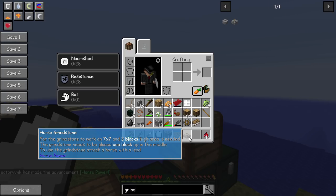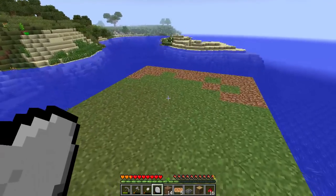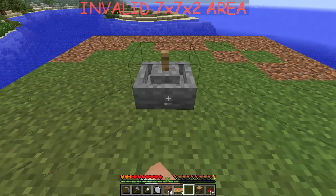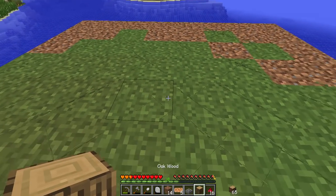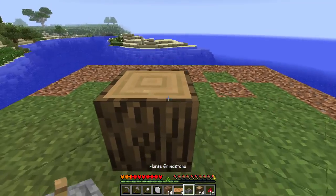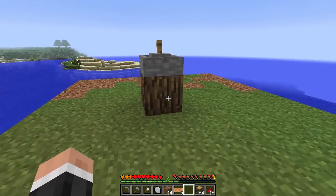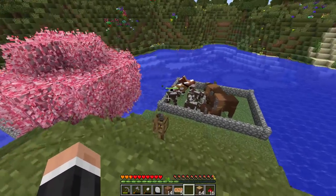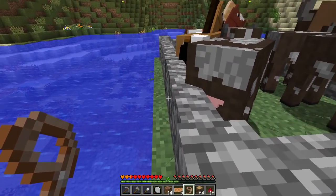The grindstone needs to be placed one block up in the middle. Use the grindstone, attach a horse with a lead, and a two-block high area is needed - a seven-by-seven two-block-high area. I'm not sure exactly what they mean by that, but I've made a little area just here and it seems to be saying it's okay.